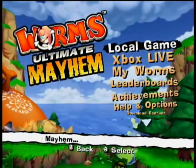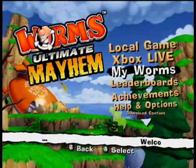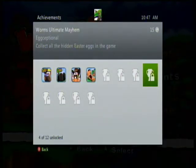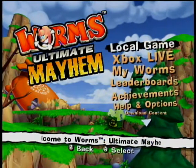Hey guys, what's up? Gimli1357 here, and I'm doing an achievement guide in Worms Ultimate Mayhem for the achievement Eggsceptional — to find all the hidden Easter eggs in the game. This is all the Easter eggs in the Worms 4 Mayhem storyline, not the Worms 3D ones.